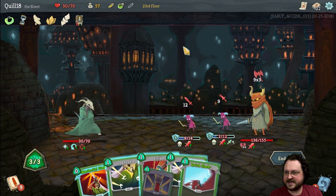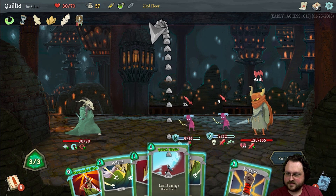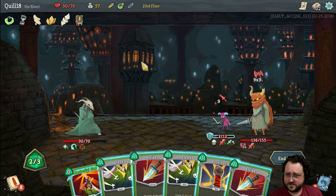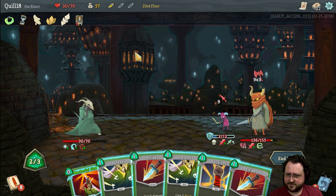Oh, he armored everyone so the little guy's not going to die automatically. I think I'm going to have to kill him — 12 damage is enough to kill this guy, and he hits for more because that guy's still weakened. That's a lot of damage coming in though. I should have poisoned him last turn. I think we're just going to go on a defense spree here.